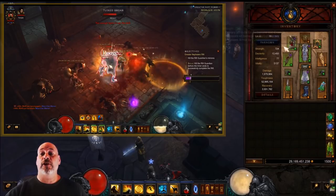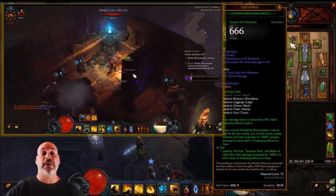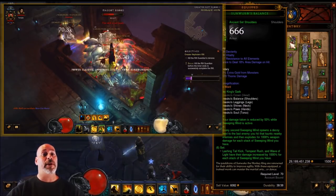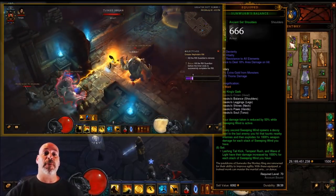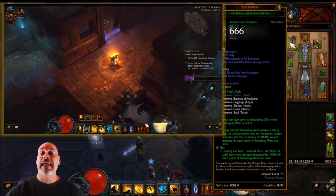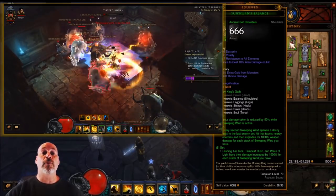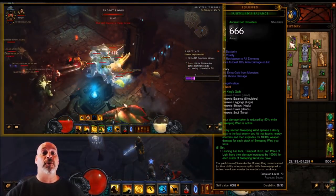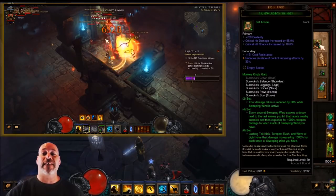First up for gear, you'll be using the six-piece Sun Wuko's Monkey King's Garb set. The two-piece bonus reduces damage taken while Sweeping Wind is active by 50%, and Sweeping Wind will be active at all times. The six-piece bonus means each stack of Sweeping Wind increases your Lashing Tail Kick, Wave of Light, and Tempest Rush damage by 1,000%. You can get up to ten stacks — that's a 10,000% damage boost to your Lashing Tail Kick. You achieve this by wearing the shoulders, gloves, chest, pants, and amulet.